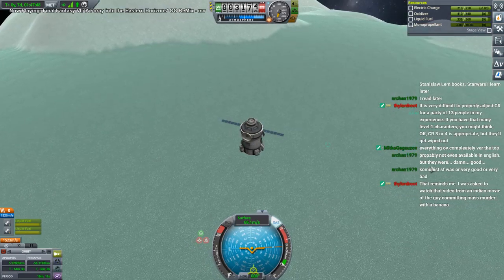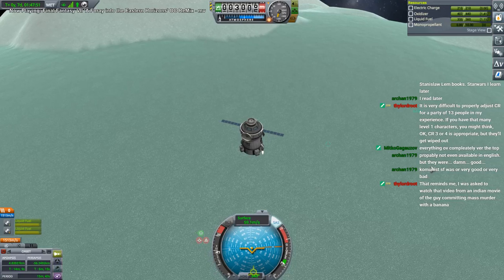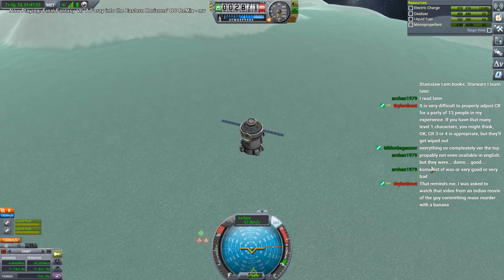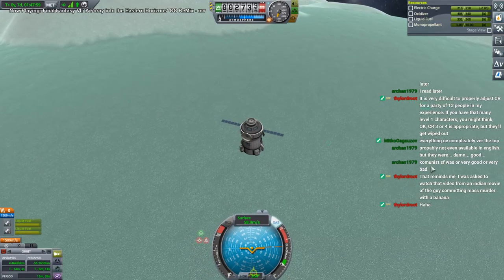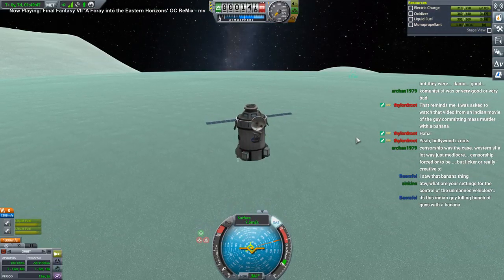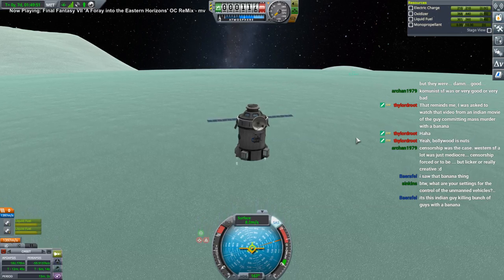What is this? A Monty Python skit? That's what that Monty Python skit was warning us about — how to defend yourself against people attacking you with fresh fruit. The Indian guy killing a bunch of people with a banana — I think I can miss that safely.